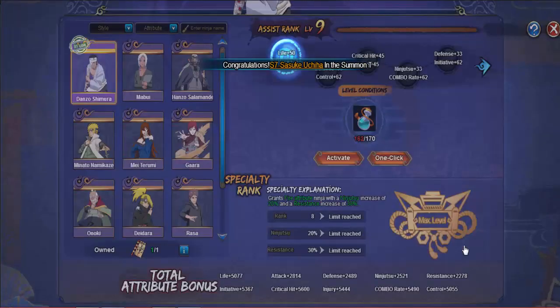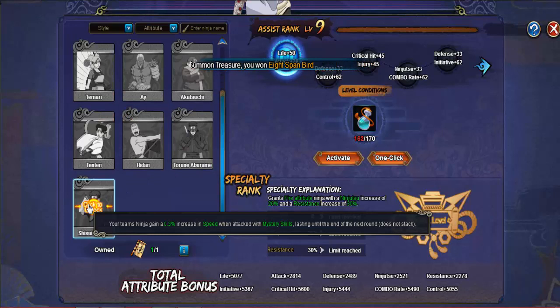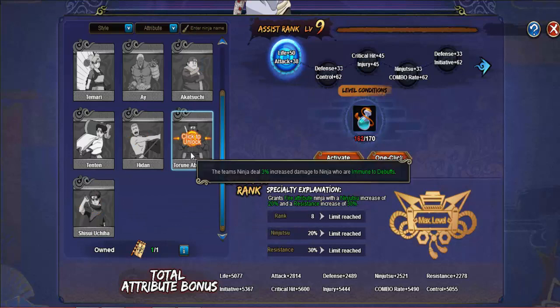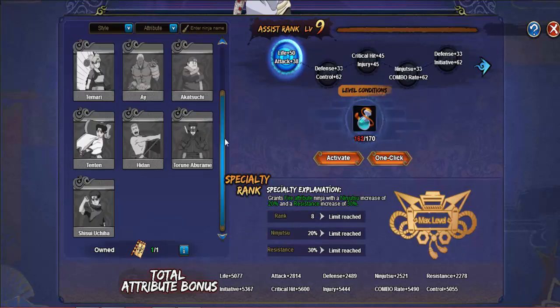Going back to see which one I want - Shishui. Everybody gains speed every time they activate their mystery skill. The ninja deals 3 percent increased damage to ninjas who are immune to debuffs. That's the tag, critical hits, and then the elements. I might go with Shishui.